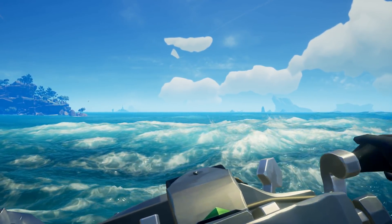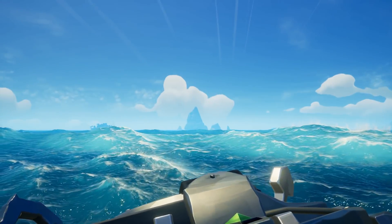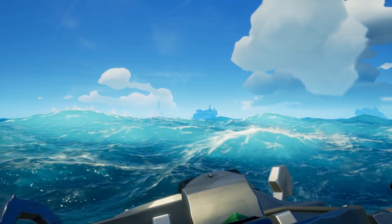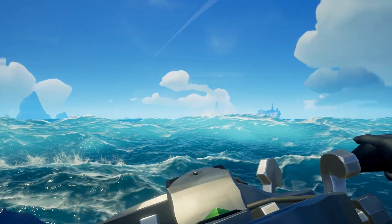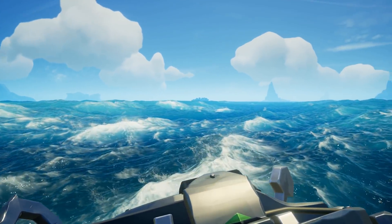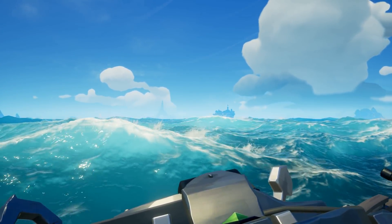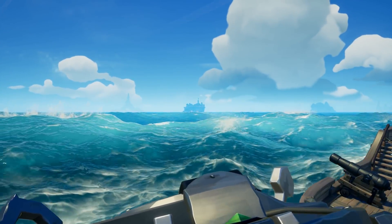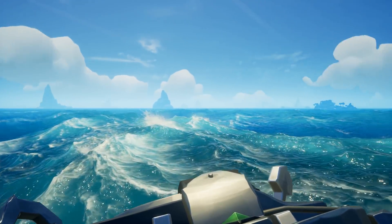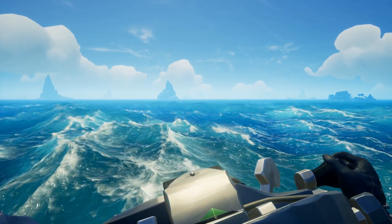Shipwreck over there it looks like. But forts, unless they have a skull above them, they're not going to fire at you. So you can totally anchor up your sloop at a fort and use it to defend your location. If you ever want to hold down an area, you can also beach your sloop and anchor it in such a way that it won't take on water even when it has damage. This way you'll be able to respawn there over and over again to defend yourself if necessary.